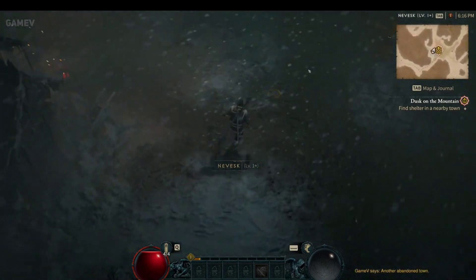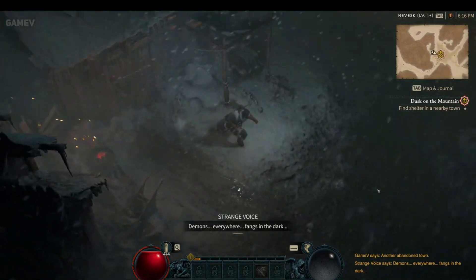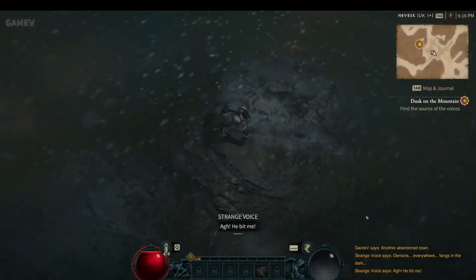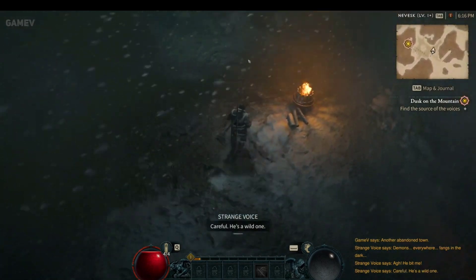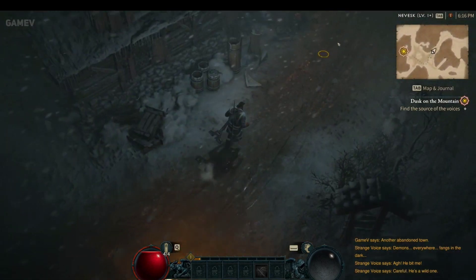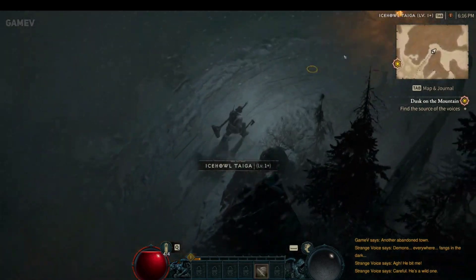When you discover your first Altar of Lilith statue, the game tells you that there are more out there to find. However, there is no indication as to how many are discoverable in the Diablo 4 beta. According to the map, there are a grand total of 28 Altar of Lilith statues in the beta.